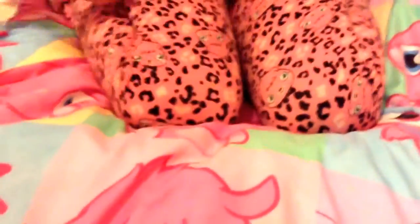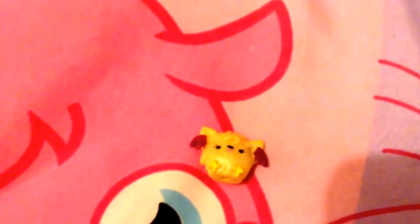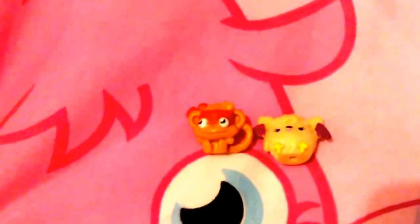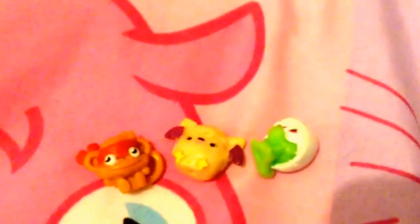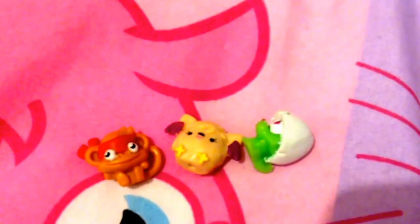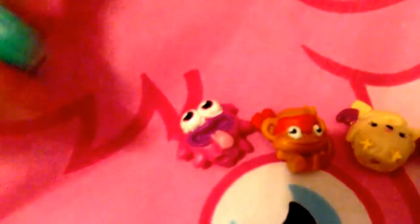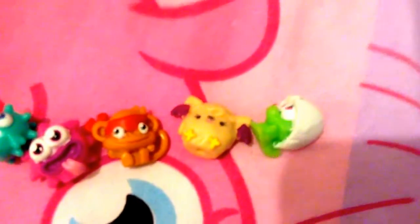So the first one is our little Squidge, which is really cute. Then we have a Chop Chop. We have a Squashy Pookie, which I love. We have an Iggy. We have a Blurp. So our surprise two are a Gold Jeepers, which is really nice, and a clear Squashy Sikiyaki.